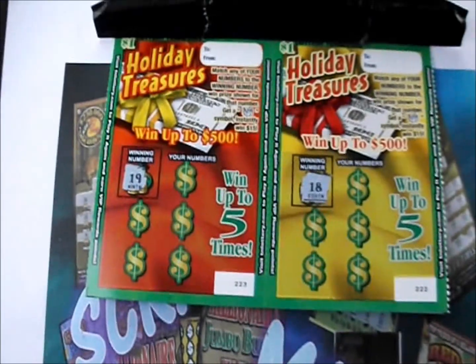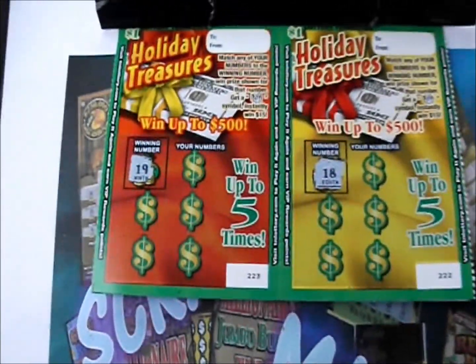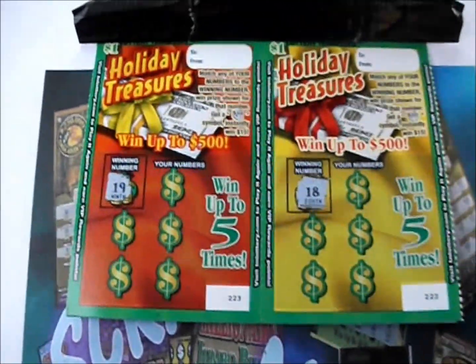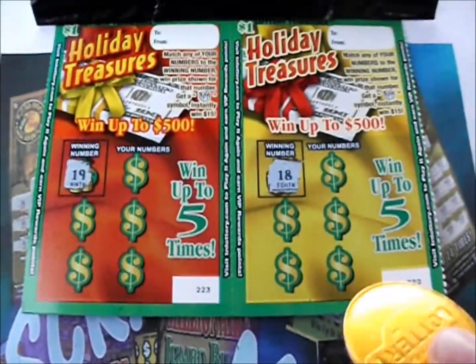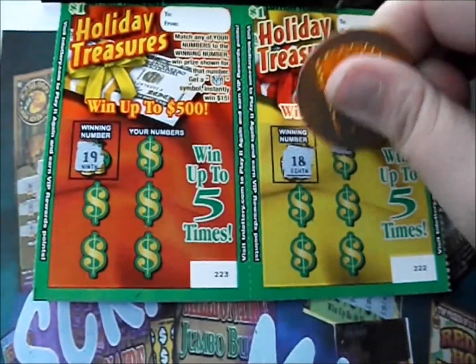On this part of Holiday Bonanza 5, it's 10 of the $1 Holiday Treasures tickets from the Tennessee Lottery. It's a number match game. A gift wins $15 instantly — very simple. These tickets are a little unusual; they are vertical instead of horizontal like most of your dollar tickets.